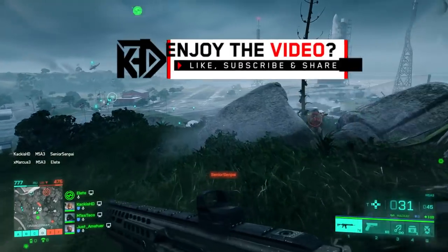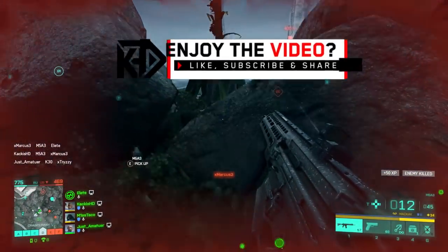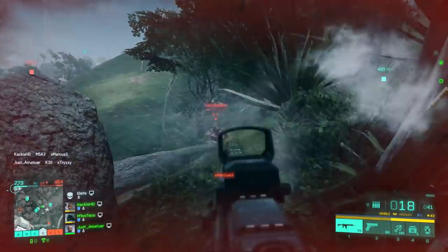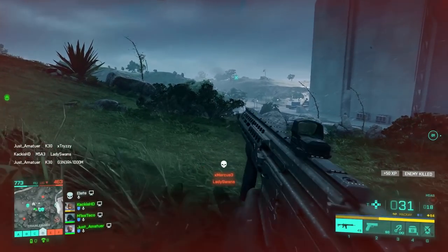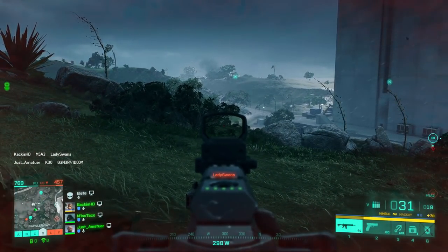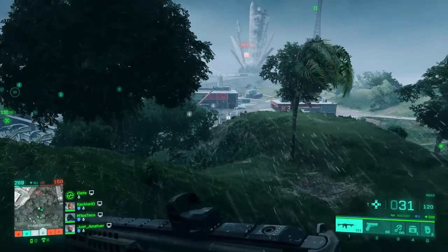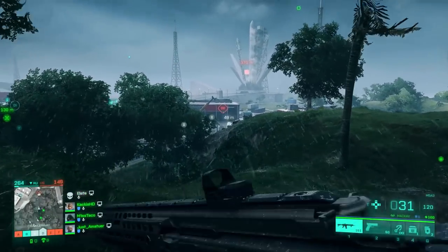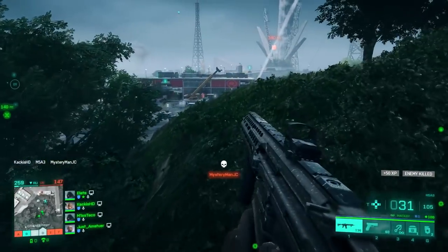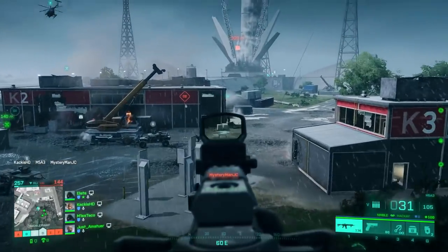Once I realized this, my performance within the beta — the amount of kills I was putting down — pretty substantially increased. What we're gonna be talking about is what I feel like is a crutch attachment. This is really gonna influence the attachments you're putting on your weapon, and it's also going to influence what weapons you're choosing, because this is not available for every single weapon out there. I feel like this, just judging by how Battlefield is playing right now, is going to translate into the full game as well.